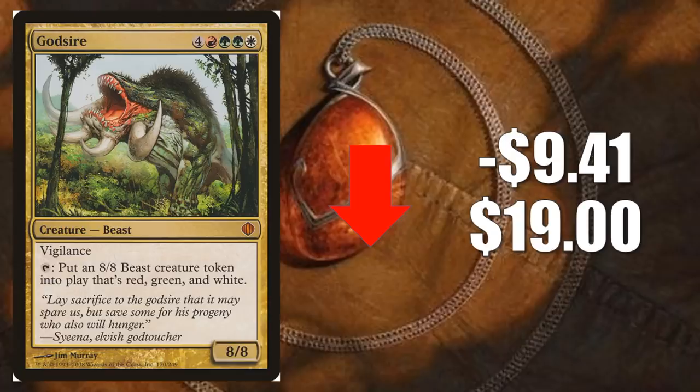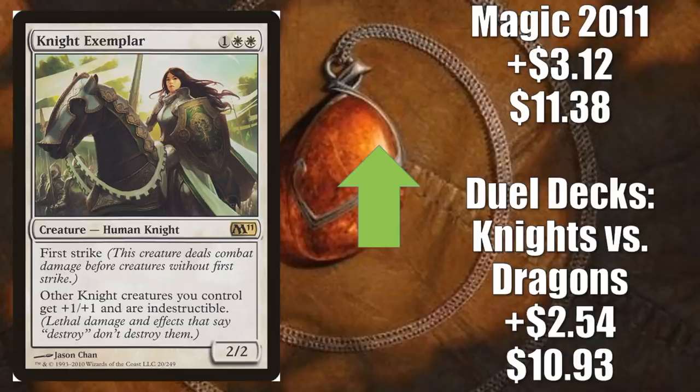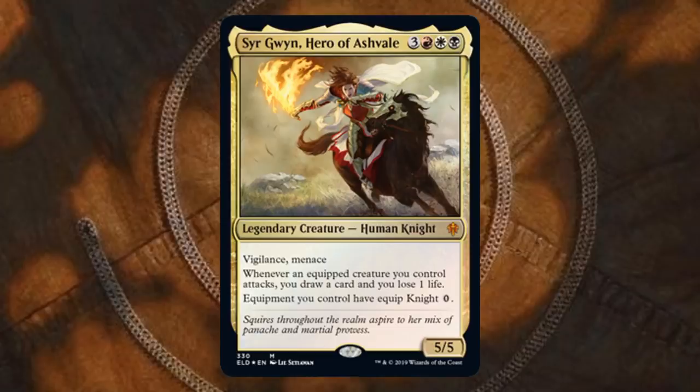On to the top five Modern legal cards that have gained value this week. Number five is Knight Exemplar — two copies here. Dual Decks: Knights vs. Dragons goes up $2.54 to $10.93. Magic 2011 goes up $3.12 to $11.38. Throne of Eldraine is definitely bringing the Knights, and if you want to play a Knight Commander deck, no better time than now. One of the key cards is actually in the Knight Brawl deck called Knight's Charge — that's Syr Gwyn, Hero of Ashvale. There's a lot of people already starting to put lists together, and Knight Exemplar is on most of those lists.